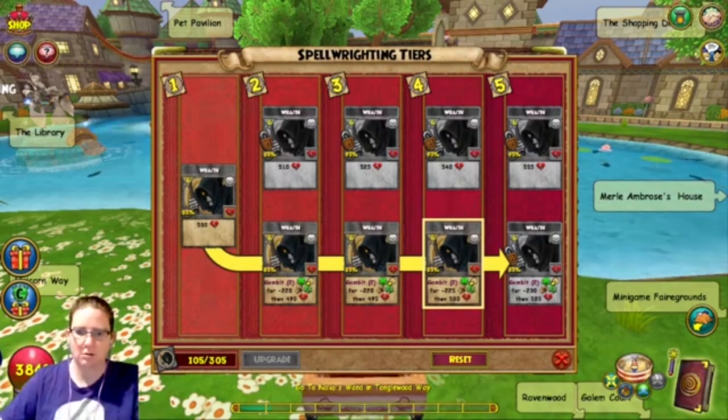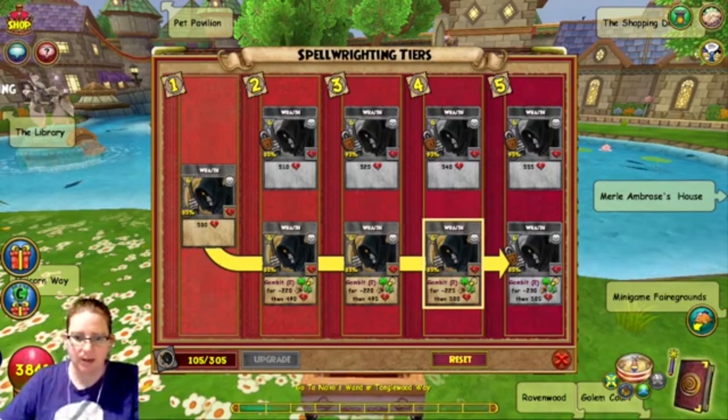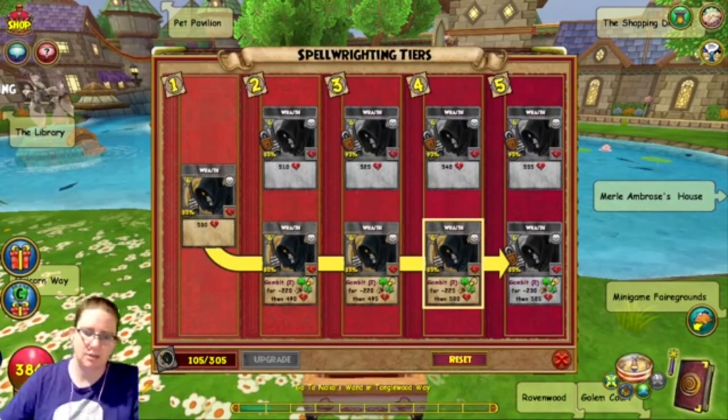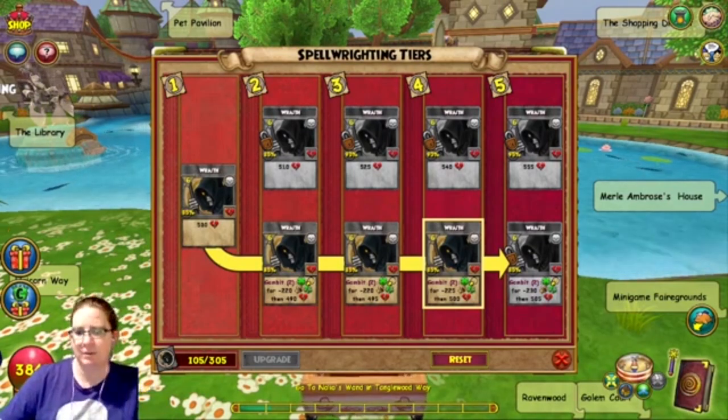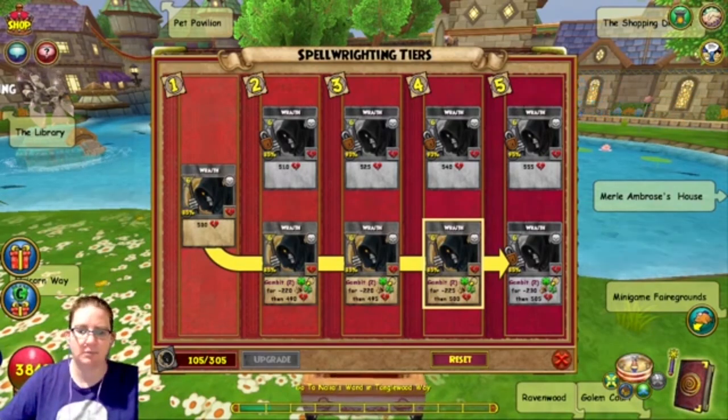Grim Reader — all versions. It went from 25% universal weakness, two of those, to two 35 percenters. The top path is no PVP; the damage went up just a little bit. The bottom path instead of four pips and a shadow pip now costs six pips and a shadow pip, but it does almost 300 more damage than before. And there are PVP ones, but I don't use those.